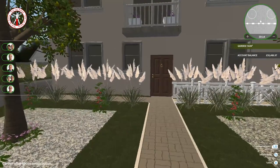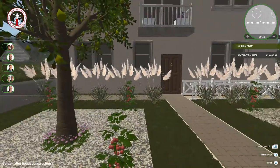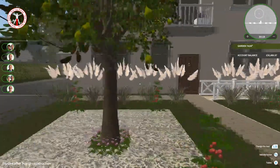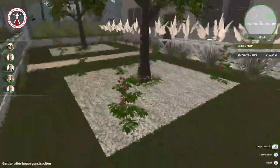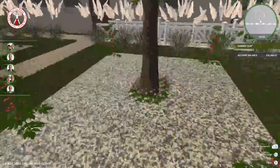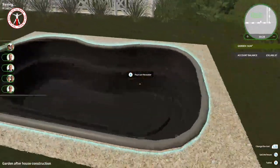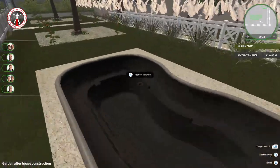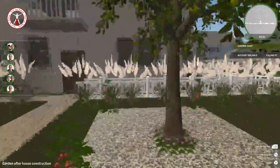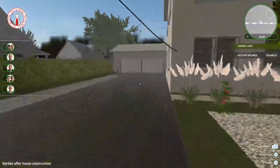Now that the garage is done, I believe that's everything in this house completed. Let's do the final tour - we'll check out the garage last and then see how much profit we can make. We've got a front garden with some nice pear trees, tomato plants, a few flowers, and a pond. You can't see the water because I've had to turn the graphics all the way down, but it's quite a nice little front garden. We've got the driveway going up to the garage.